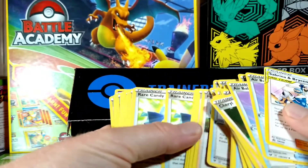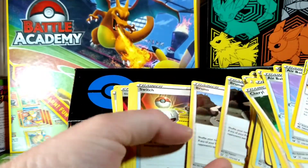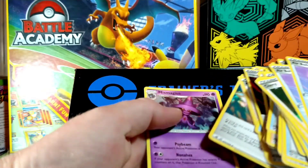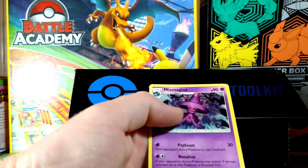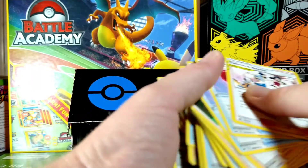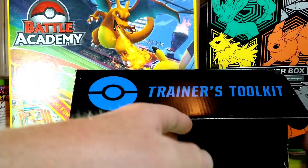That's pretty neat. I love the Ball, Bruno, Switch, special energies, and oh — a promo card, that's cool. I'm gonna have to sleeve all those, but let's see what else is in here.